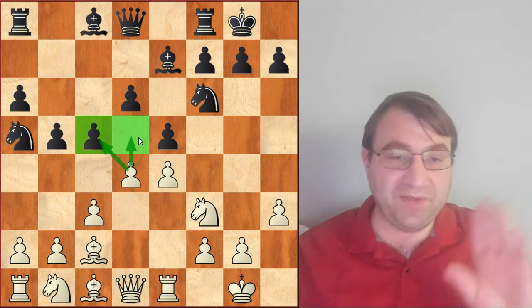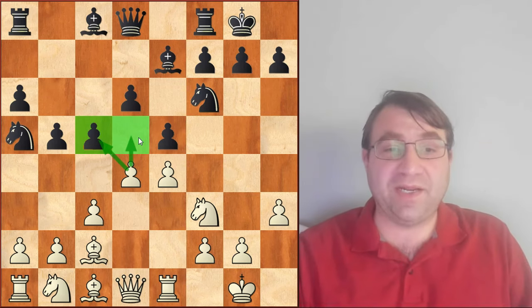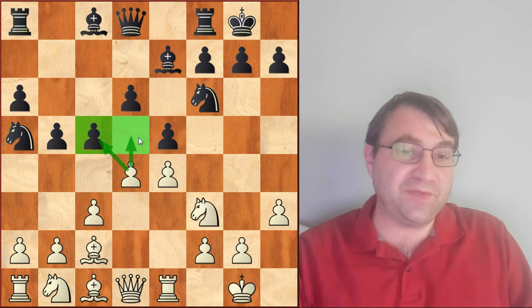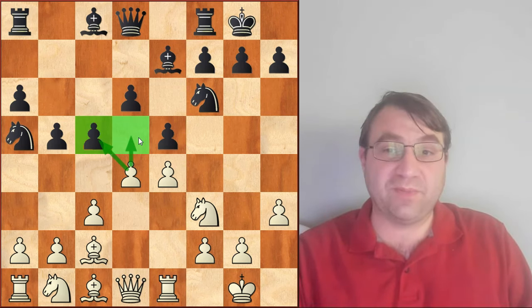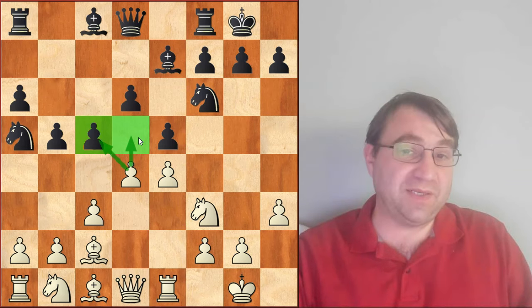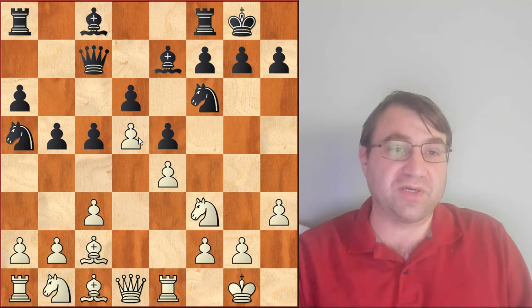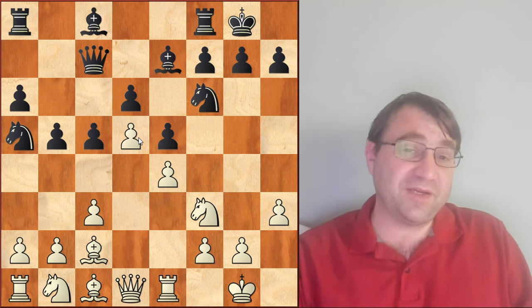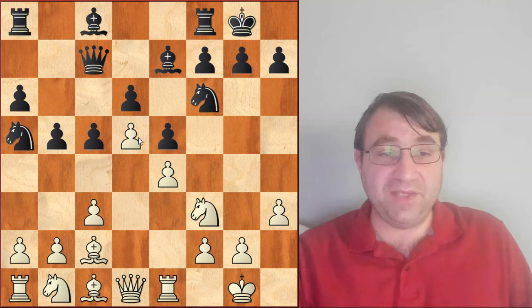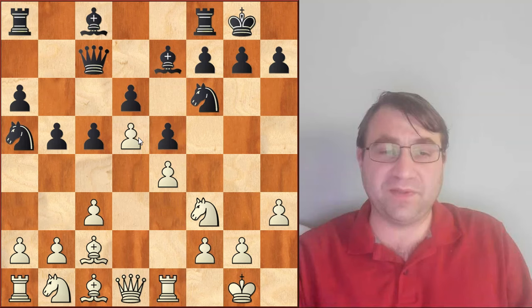d5 and dxc5 are two major moves in this position that White's threatening to play, and White can play these moves almost interchangeably in any position. That's what's really incredible about this position. Even after the main line queen c7, there's nothing wrong with just playing d5 right away and getting your structure. This was actually played in Karjakin versus Neiditsky back in 2020, and White did eventually go on to win. The computer also says this is a slight edge for White.